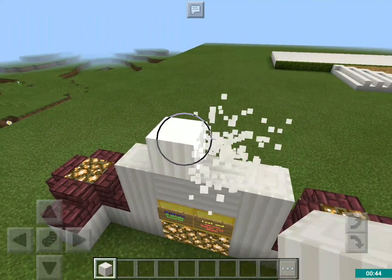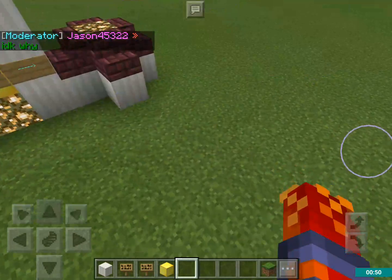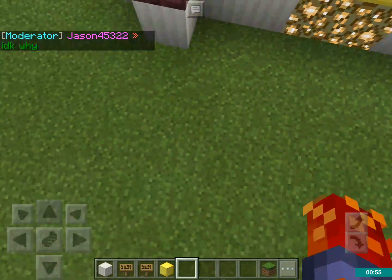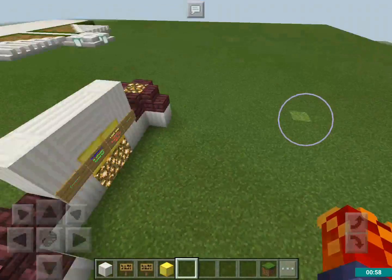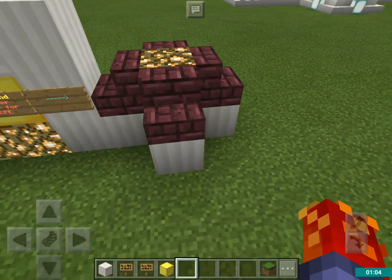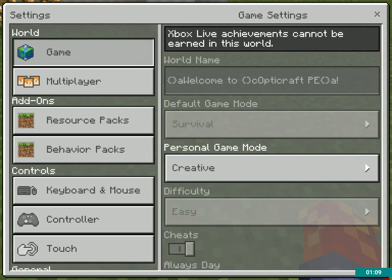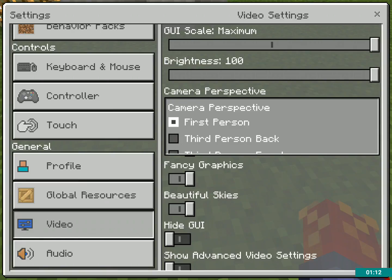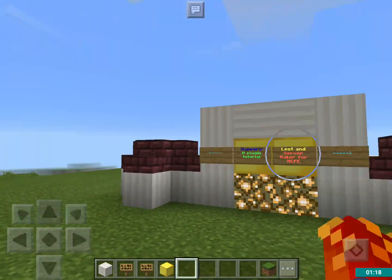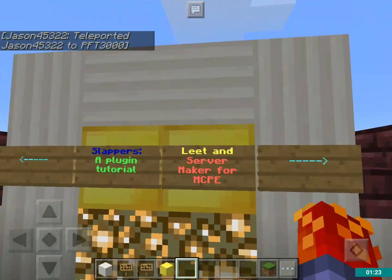So let me pause the video for a second here. Basically what I just did was I made these signs so that I can teleport to the middle of these blocks, because I am a perfectionist and it irritates me when my slappers are not perfectly centered on the blocks. To do that, go to Settings, Video, then click on Camera Perspective and Third Person Front, and then you can crouch and move just little bits to the left and right. Anyway, I set my homes there so I don't have to do that each time.